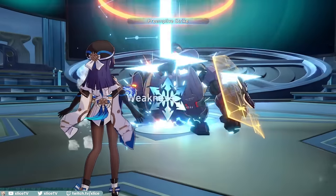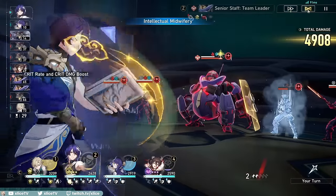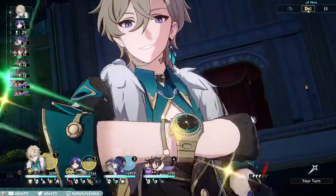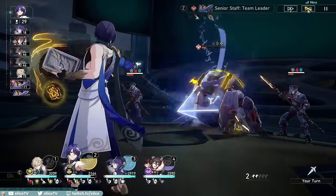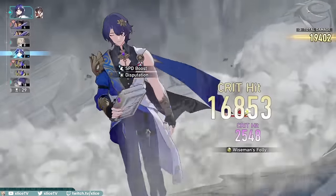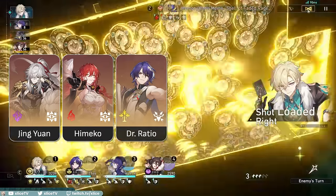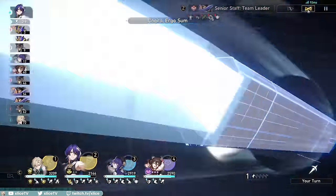Aventurine is a preservation character with an AoE shield, making him part of the survival squad by default. He's very similar functionally to Gepard without the requirement of cycling his ultimate. He can be recommended for any team comp as the standalone defensive character. He has exceptional synergy with follow-up characters because he gains more Blind Bet stacks per turn courtesy of his A6 trace. Unit synergies include Jing Yuan, Himeko, Dr. Ratio, Topaz, Clara, and 4-stars with follow-ups like Herta.